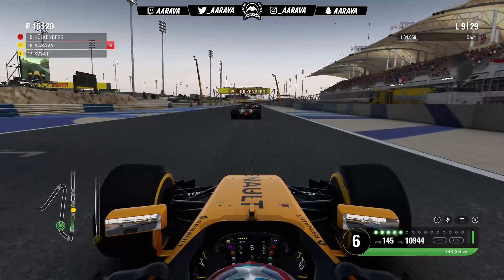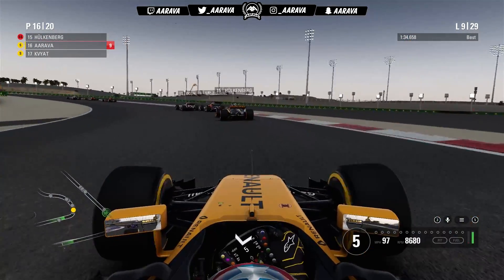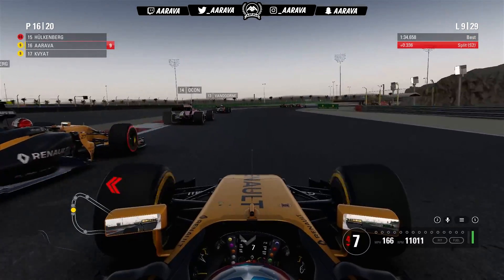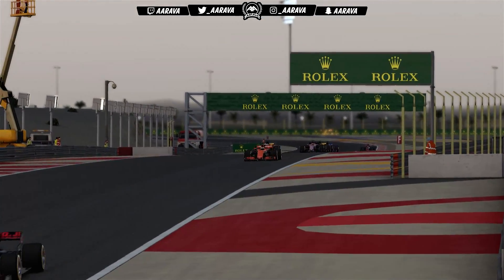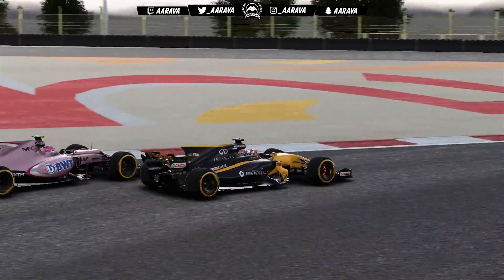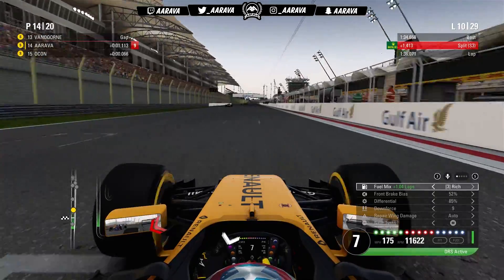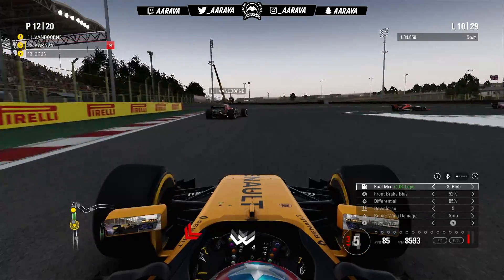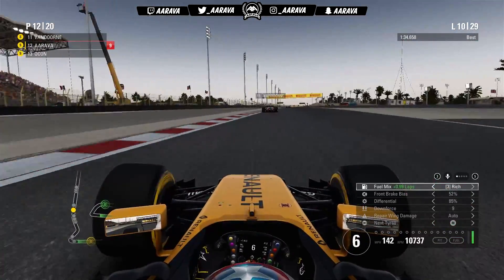Ocon goes down the inside as we climb the hill, slowing everyone including Hulkenberg. We gain momentum and dive down the inside of both cars — very close with Ocon as we shove him a little off circuit. Up ahead, Perez is navigating Alonso and Ricciardo. We go wide on exit to get traction and potentially force Ocon wide to help Hulkenberg as well — a bit of team tactics at Bahrain since we're not very fast here. We go down the inside of turn one to keep P12 for now, but unfortunately my plan doesn't quite work and Ocon slots back in behind us.